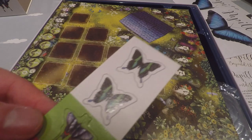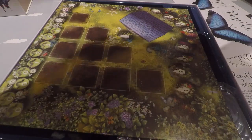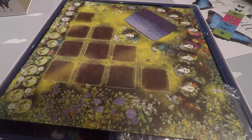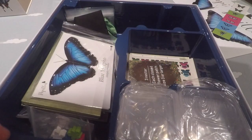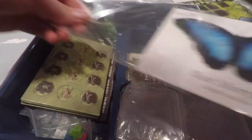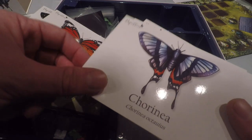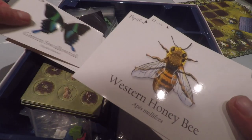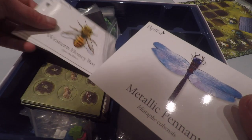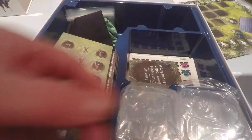There are some butterflies here. There are some garden tiles and a scoring tile. There are also some cards — I guess these are cards just with the butterflies: a blue morpho butterfly, a monarch, all different butterflies, and a honey bee. I don't know what they should do in the game, but we'll learn.